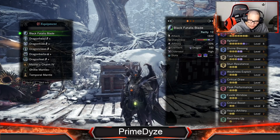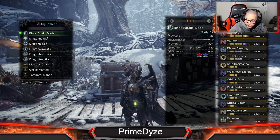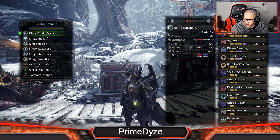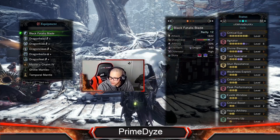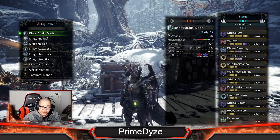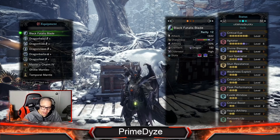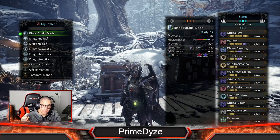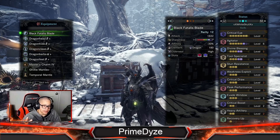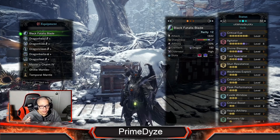Here are my skills — these are the skills I am rocking right now for killing Fatalis. I've killed Fatalis twice so I'm still getting the hang of the great sword.